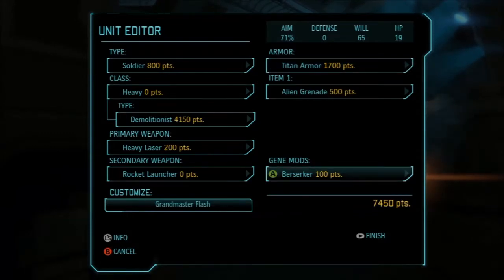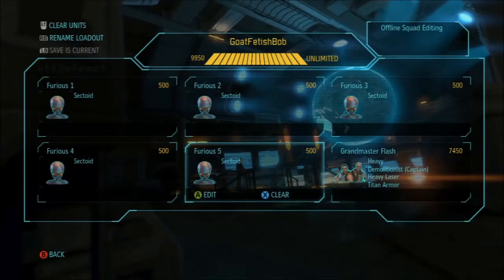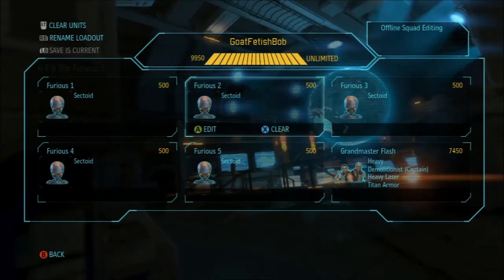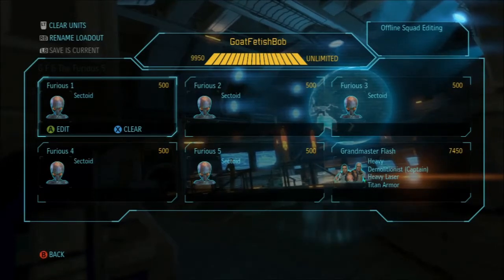He's got the berserker gene to boost the sectoids, so sectoids can have pretty decent aim with berserker and holo targeting. I can blow away cover so they can finish things off — this could be a fun team. I just saw Fire Water Gasoline's video the other day and he used a demolitionist.